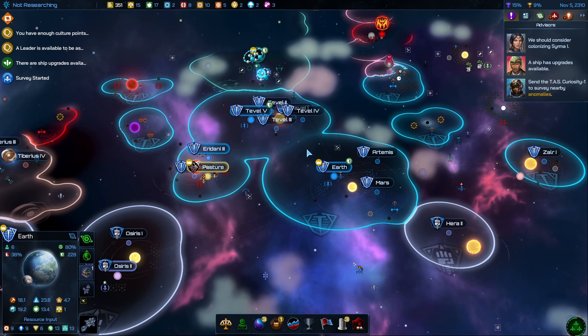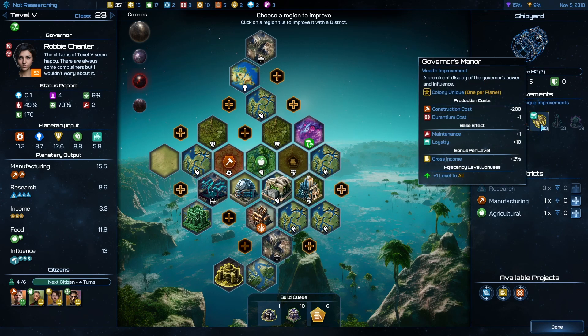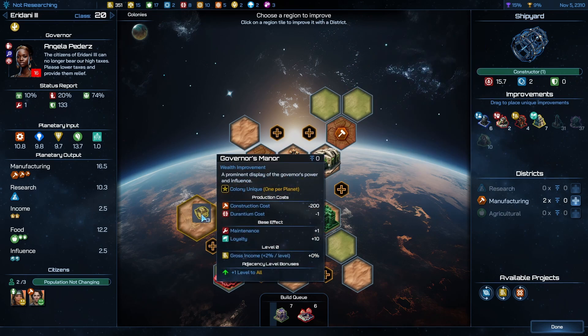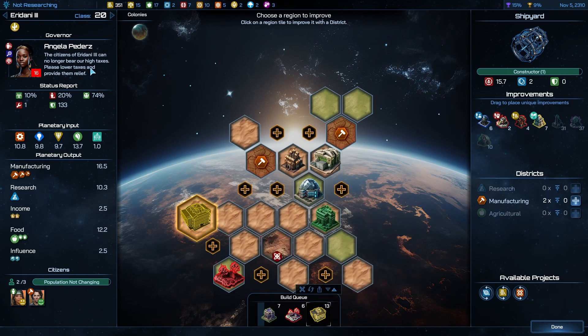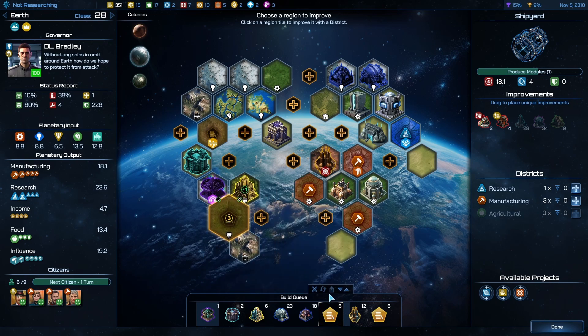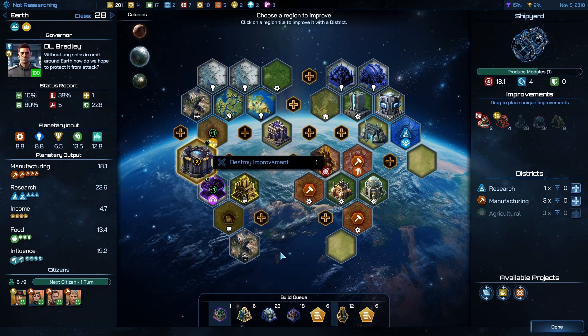I don't mind upsetting them a bit. Let's look here — which governor is upset? Loyalty plus 10, that might actually improve. Do I cost — this is a lot. We don't actually have enough.